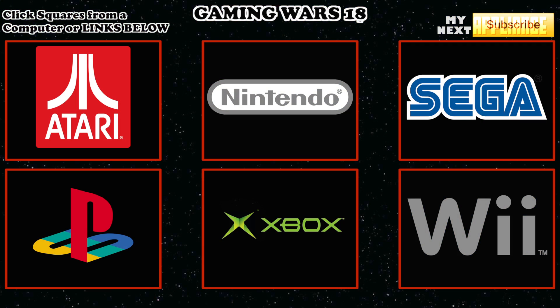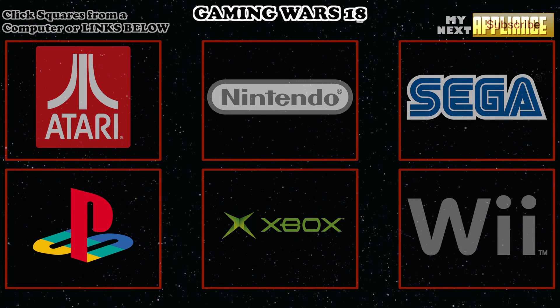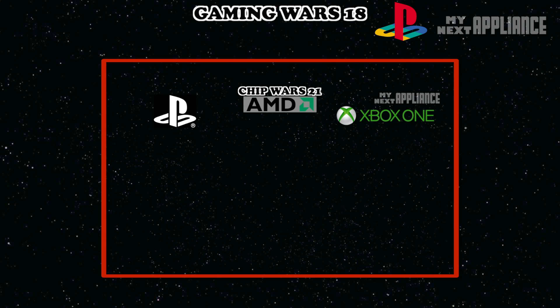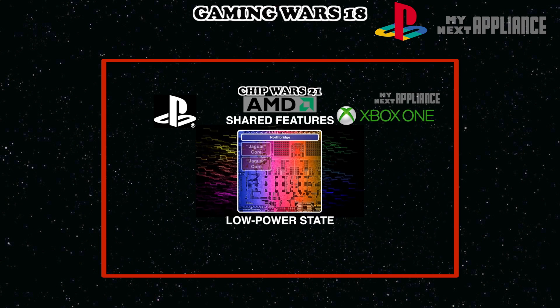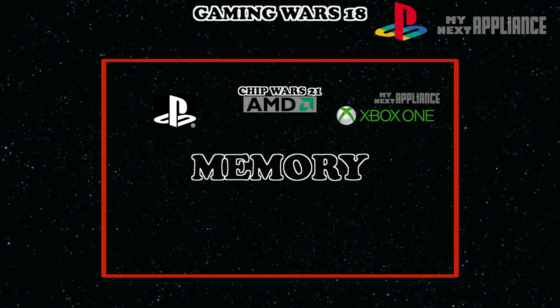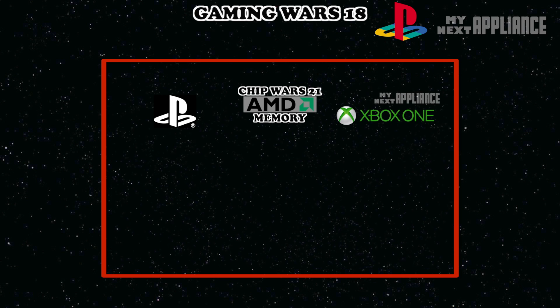First, let's talk performance. Five months ago, I went over why the PS4 will have better graphics and gaming performance than the Xbox One at launch. To review, the PS4 has a better architectural design, particularly the 8GB of Unified GDDR5 RAM powering both the GPU and 8-core x86 CPU.